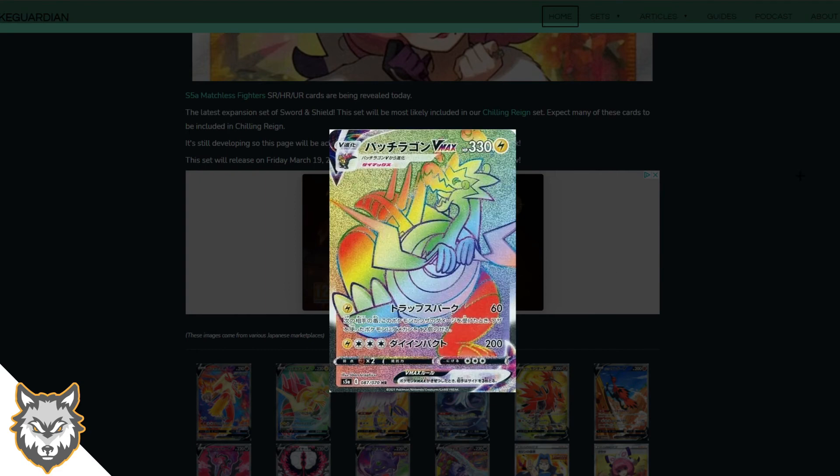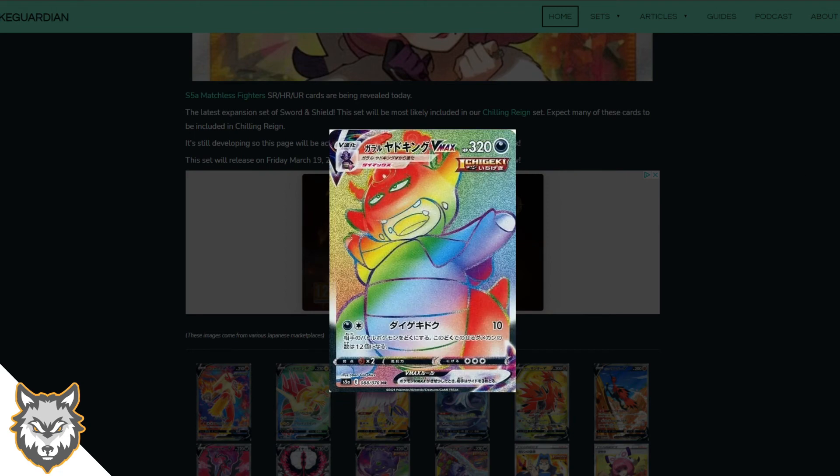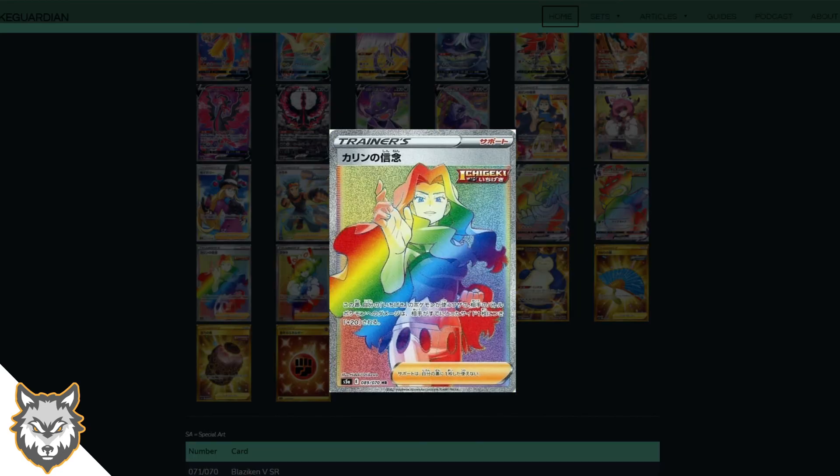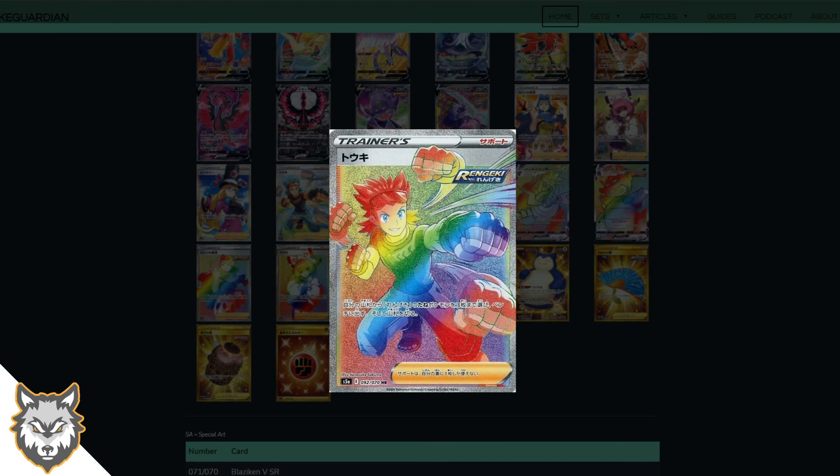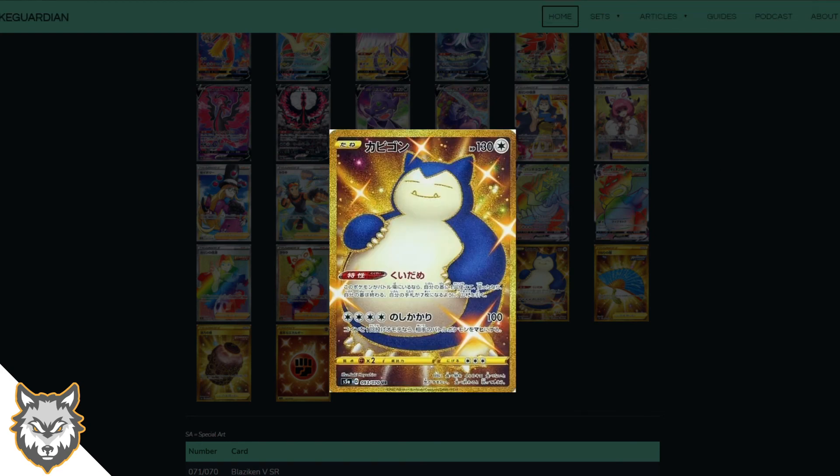Then we got the Dracovish V Max rainbow rare — very cool, very derpy. Next up Pikachu, doubtful but cool. Then the rainbow rare Galarian Slowking V Max — very nice, really cool. Another great rainbow rare for Clair, and then Klara's rainbow rare as well. Loving these rainbow rares from this set.